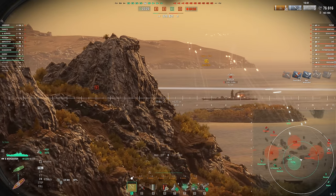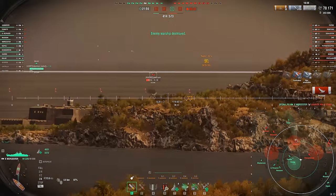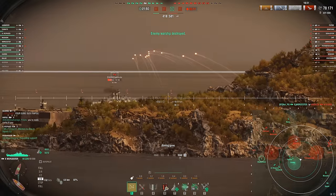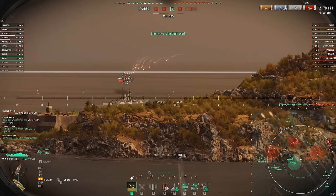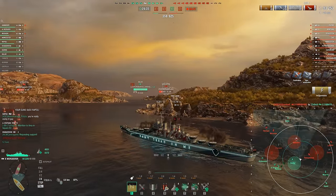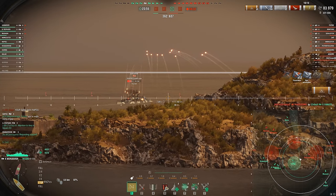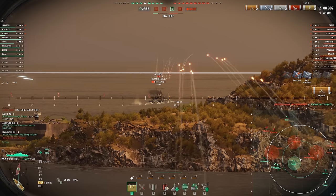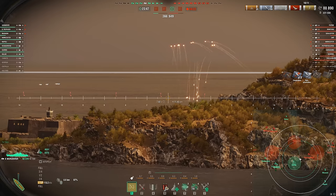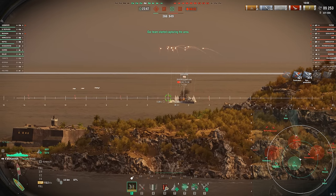Learning from my earlier mistakes in this video, especially that first game — playing a little bit more passive early on nets us a much better game. Wait for the game to develop, of course. Islands like this are super impactful, mostly because they're close to caps and the middle of the map, allowing you to quickly pivot between targets that are spotted by your teammates, as well as just focusing on who's going to have the most battle impact on the enemy team — that's who we want to go after.